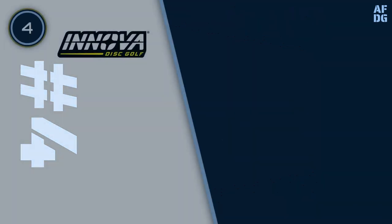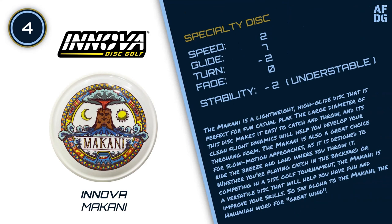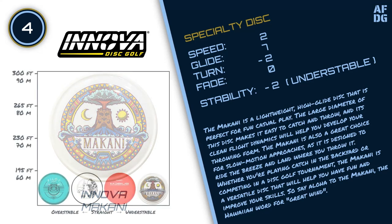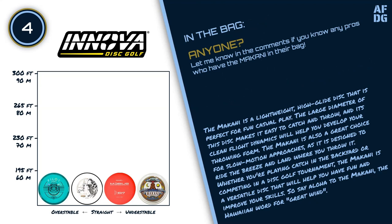Number 4: Innova Makani. The Makani is a lightweight, high-glide disc that is perfect for fun casual play. The large diameter of this disc makes it easy to catch and throw, and its clean flight dynamics will help you develop your throwing form. The Makani is also a great choice for slow-motion approaches, as it is designed to ride the breeze and land where you throw it. Whether you're playing catch in the backyard or competing in a disc golf tournament, the Makani is a versatile disc that will help you have fun and improve your skills. So say aloha to the Makani, the Hawaiian word for great wind.